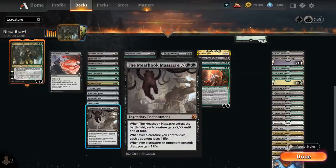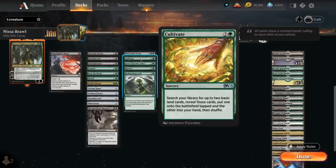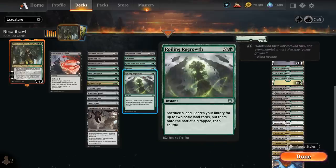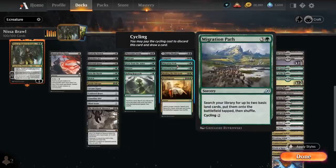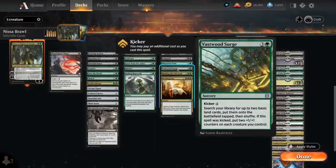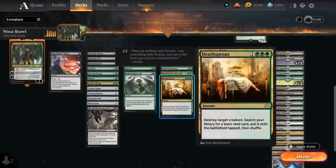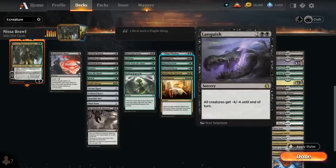There's Meathook Massacre as a sweeper, which plays well with our ramp cards. At 3 mana, Phyrexian Arena can be a nice card draw engine. Then we've got a bunch of ramp cards with Cultivate, Grow from the Ashes, Harrow, and Roiling Regrowth, which can potentially provide 2 Landfall triggers as well. At 4 mana there's even more ramp with Migration Path and Vastwood Surge, searching up 2 lands. Some of our removal spells can also find a land, like Binding the Old Gods and Deathsprout. We've got Hagra Mauling, which can be played as a tapland, and Languish as a sweeper.